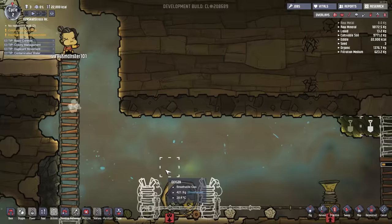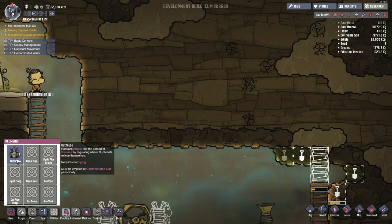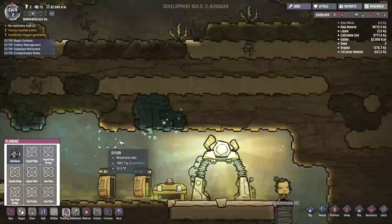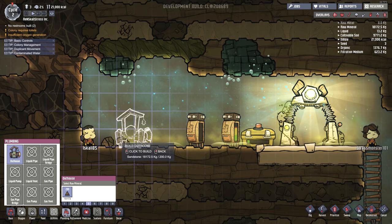So there must be like a restroom option. Let's take a look - plumbing! There we go. Check it out, it's an outhouse! Reduces stress and the spread of disease by regulating where duplicants relieve themselves. So we need to make a little toilet for our little duplicants over here. Iskall, you did it again! He's freaking relieving himself everywhere. I guess we should make our outhouse over here. Let's build it somewhere. Iskall, stop eating next to your Wii, man - that is disgusting.